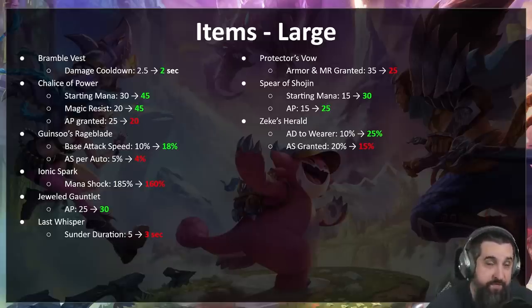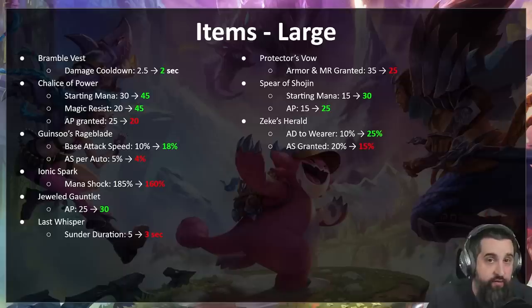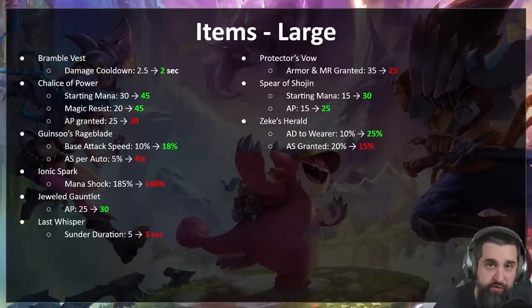Protector's Vow should not be a better tank item than Gargoyle Stoneplate — right now it is, by a lot. Protector's Vow Jarvan and Protector's Vow Sejuani are both much better than their Gargoyle Stoneplate versions. The identity of Protector's Vow is that it's less tanky than Gargoyle for a quicker cast — we want to keep that identity. So we're taking 10 armor and MR off — those champions might die quicker. Spear of Shojin is getting a pretty big buff — another 10 AP and 15 starting mana, so if you want your Shojin user to cast quicker it should be a decent item.